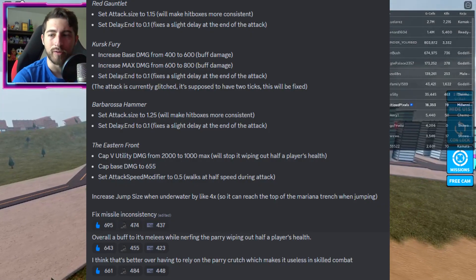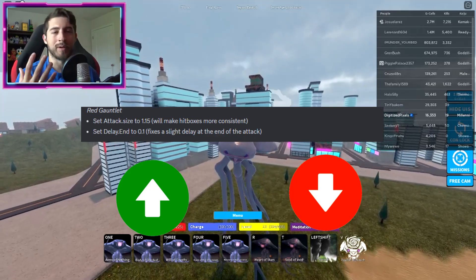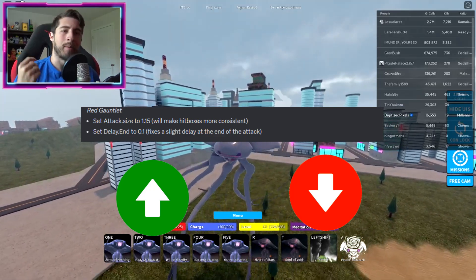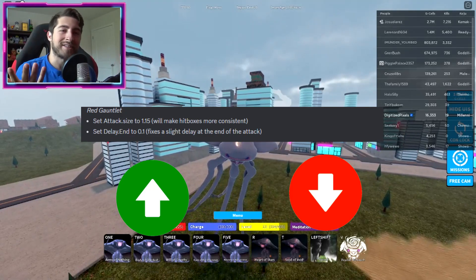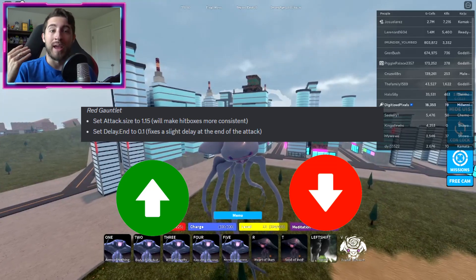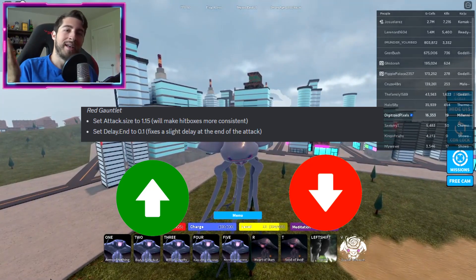Here is a screenshot of the update. Now the Red Gauntlet — they've just done some adjustments to the hitboxes, made it a little bit more consistent. That's sort of a nerf because maybe you were hitting people when they weren't there, or you were missing people.